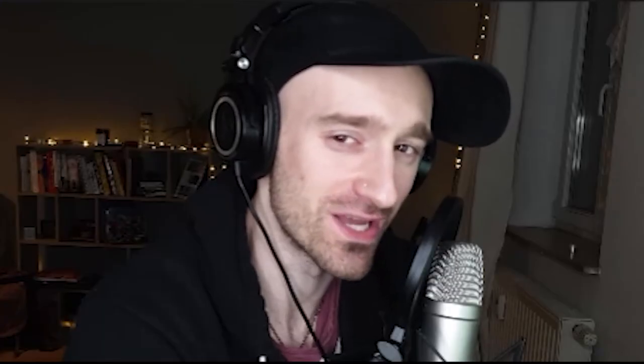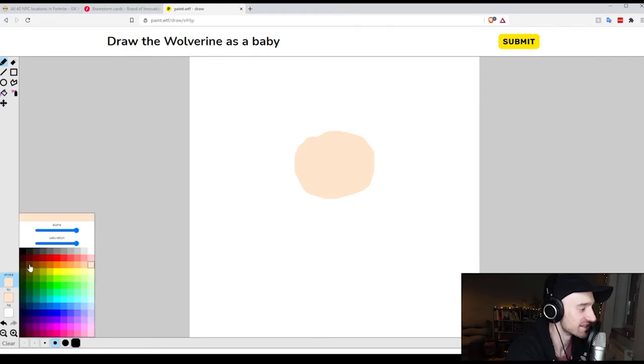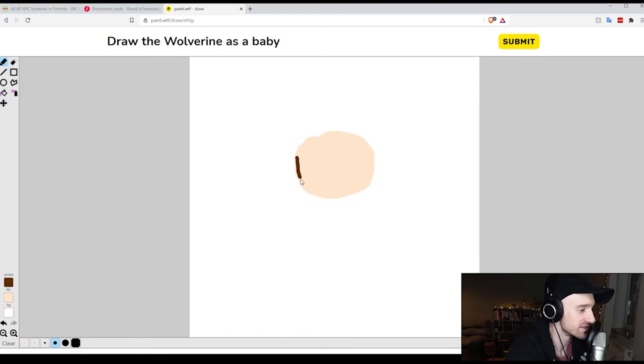All right, we got our tools over here. It looks like MS Paint, and it works just like MS Paint. I can change my brush size. Here is Wolverine as a baby. I'm thinking this is going to be his head. Okay, that's good enough, let's fill that in. What we know about Wolverine is that he has chops, so we got to get this guy some chops. And he's got brown hair, so let's go here — he's got chops.